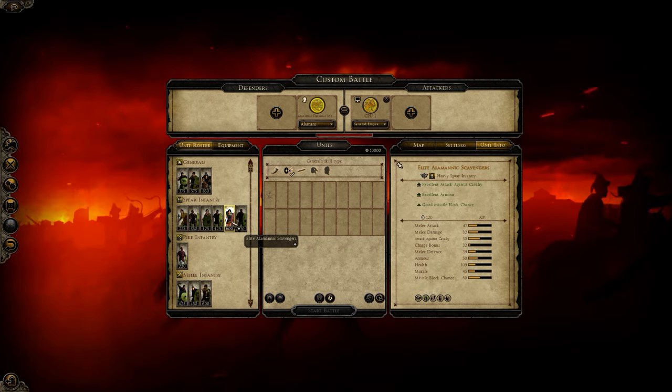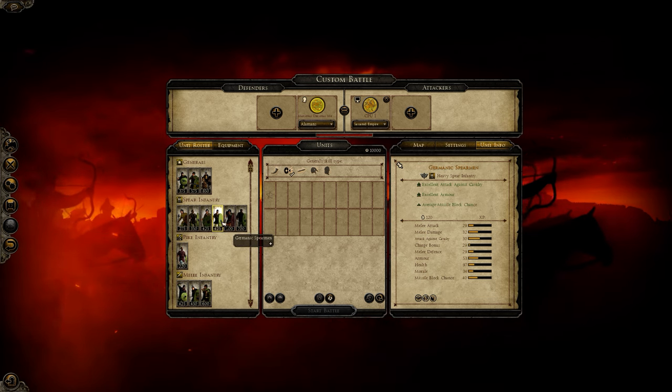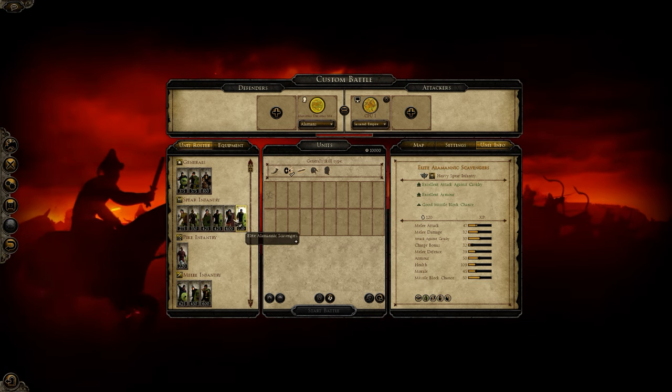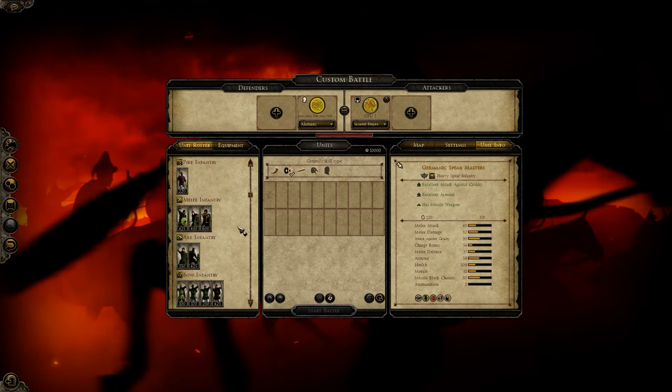Then we have 30 bonus on the Elite Alamonic Scavengers, 30 bonus on the Germanic Spears, 30 bonus on the Germanic Spearmasters.